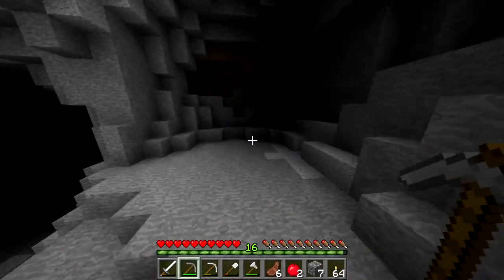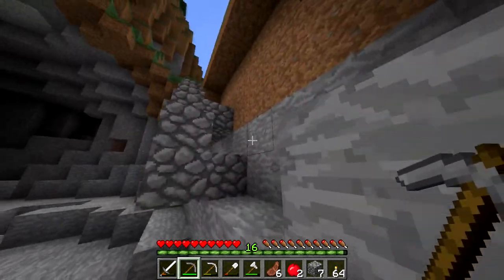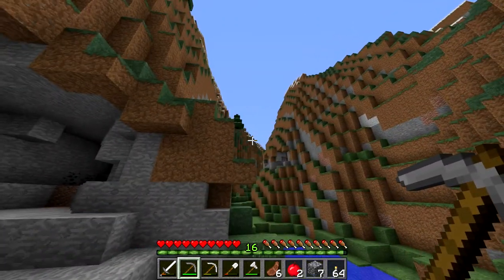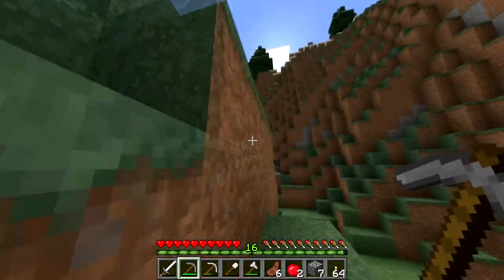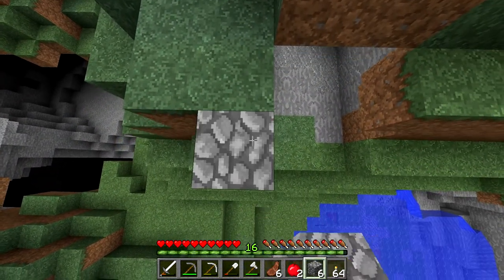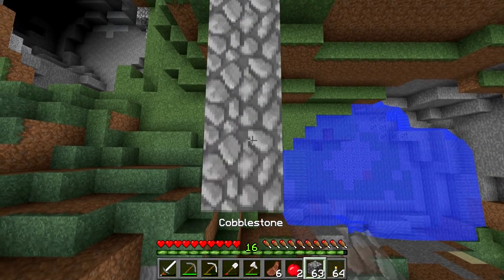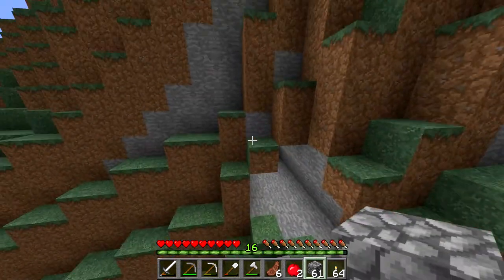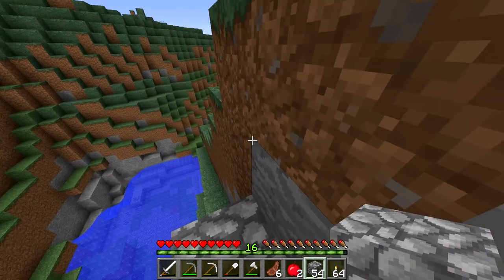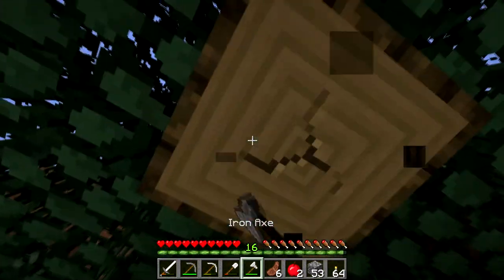I need to dump all this stuff in a chest, but I don't have a chest! I have eight wood but I don't have a crafting table, which is really annoying. I'm going to have to cut down one of these spruce trees. I'll bridge across here — I know it's cobblestone and it's spoiling the environment, but animals won't get affected in Minecraft. I need to get that tree so I can craft a workbench and then craft a chest.